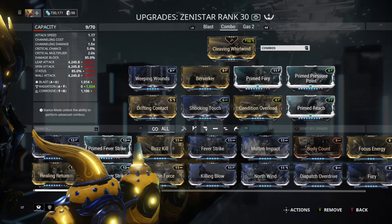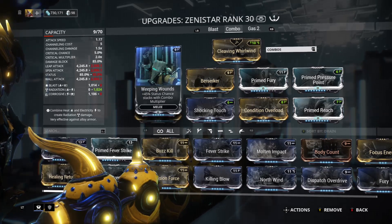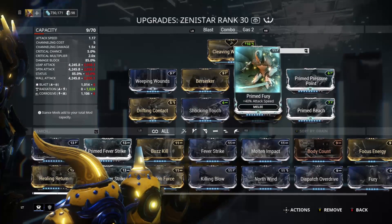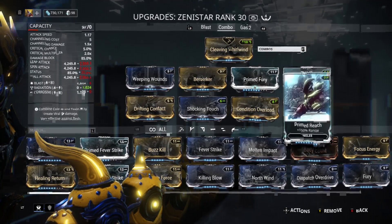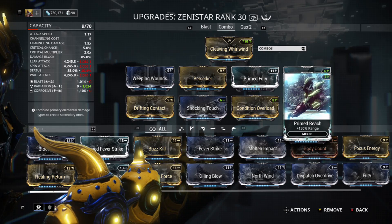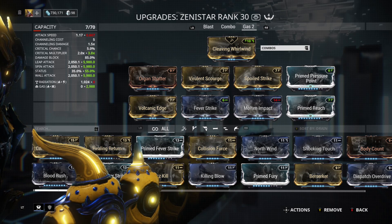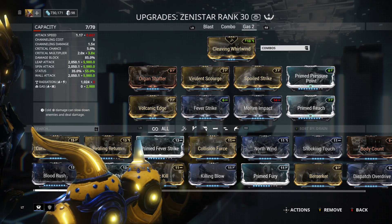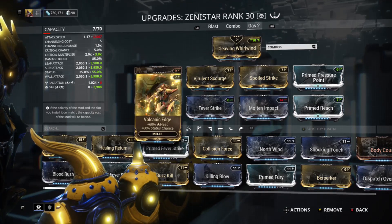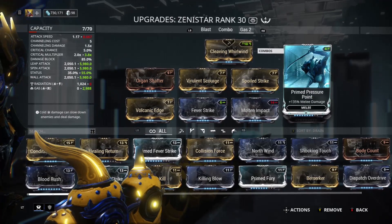For the combo build — because of Wukong's natural passive I only need one thing for combo duration — I just use Drifting Contact, then also Weeping Wounds, Berserker, Shocking Touch, Condition Overload, Prime Fury, Prime Pressure Point, and Prime Reach. That gives you radiation damage because the Zenistar has innate heat damage. Then for the gas build, when I want to be invisible and attack without being seen, I use Organ Shatter, Fall of, Volcanic Edge, Fever Strike, Riven, Virulent Scourge, Spoiled Strike, Mostly Impact, Prime Reach, and Prime Pressure Point for radiation and gas damage.